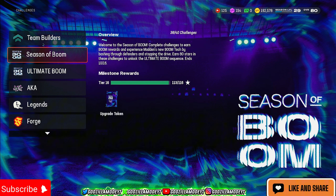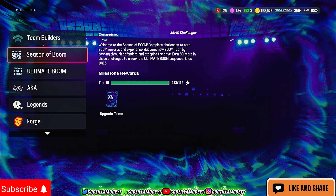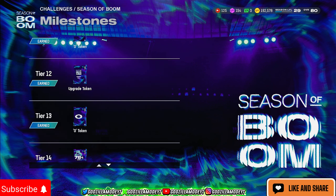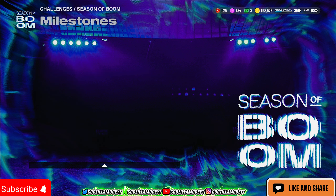These are easy challenges, especially offense, which is basically just rushing yards. If you have even a decent team, y'all should get done with them in not even an hour — probably 30 to 45 minutes if you're just doing them straight. You can get up to 116 tokens total from the challenges section.